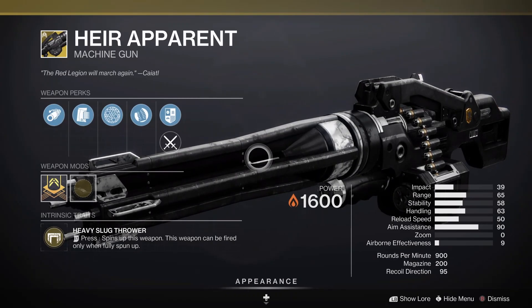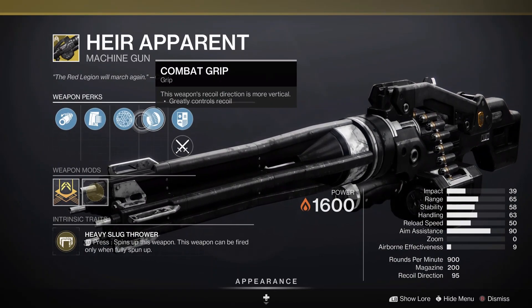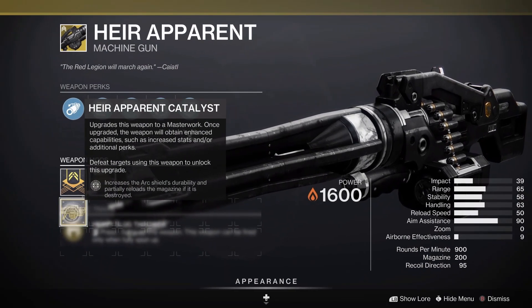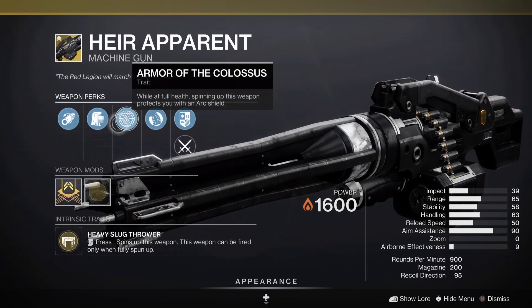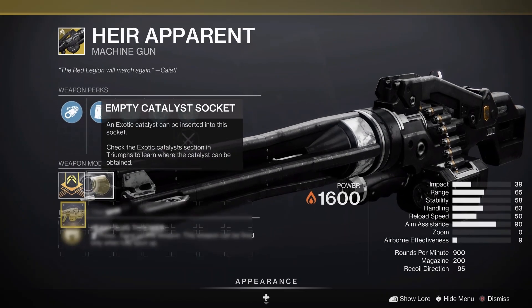It has a massive magazine and is rapid-fire. It's pretty easy to use — there's no aim-down-sights, but you don't really need it. It's a very good exotic, in my opinion, one of my personal favorites. You can spawn an arc shield when you spin up the weapon while at full health, basically to pre-fire everything.